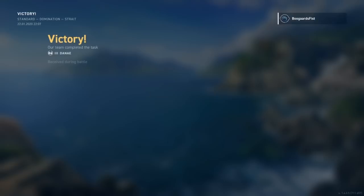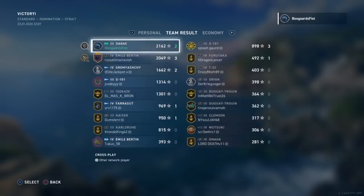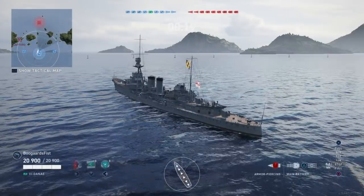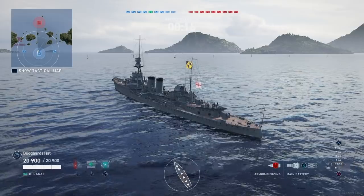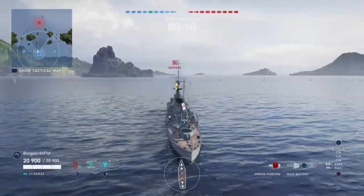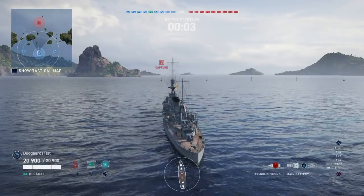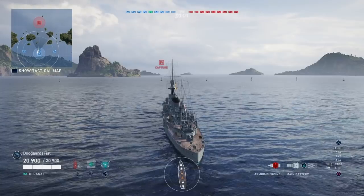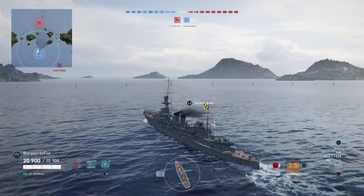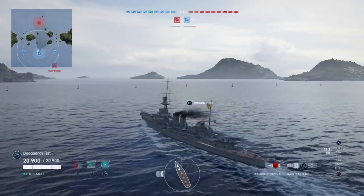Just an early scouting report on these ships while we look at the end screen. From what I'm hearing from PC players: the Emerald at tier four is supposedly like the Diné up a tier — probably the dud of the line. Tier five is a little bit better. Tier six, the Fiji — a lot of people say that's one of their favorite cruisers on PC. The Edinburgh at tier seven also sounds very effective. If you've been practicing your cruiser fundamentals, I think we're going to have a pretty good time when this line releases in about two weeks.